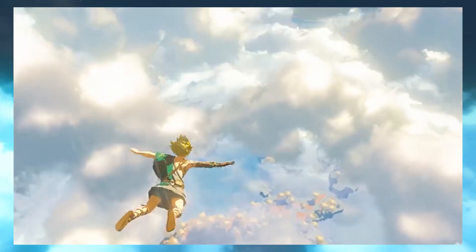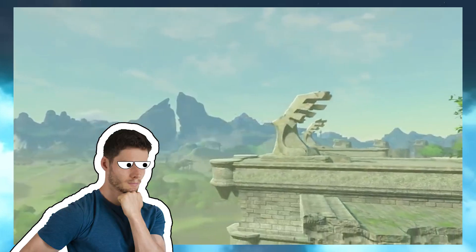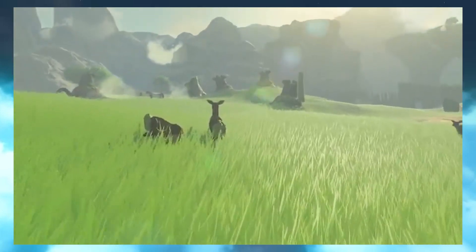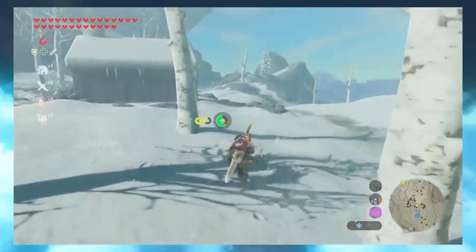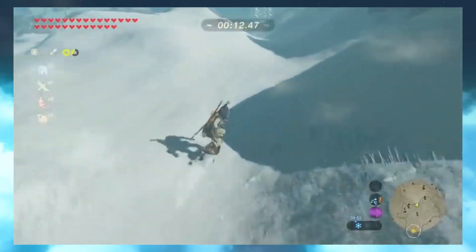Breath of the Wild 2 has new gameplay mechanics that drastically improve upon the gameplay of the first. One of the best feelings in Breath of the Wild was wandering around and discovering some new gameplay mechanic, like using a flame sword to heat myself before I had enough cold weather clothes, or pushing a button and accidentally surfing on my shield for the first time.